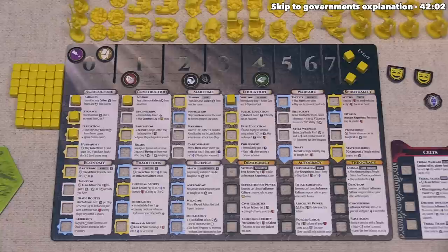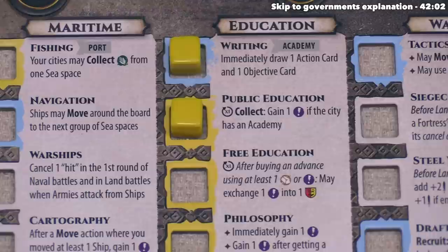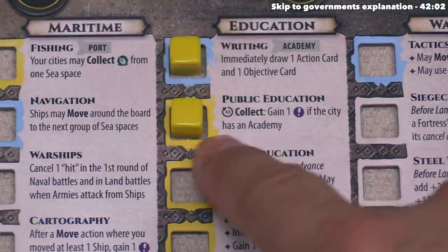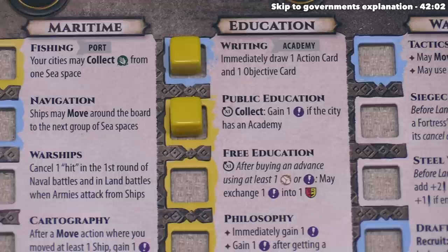That event is done, so we can refill our event track, and now the yellow player can take a free advancement — they are going to go for public education. That has a yellow border, so they will gain one mood token. When we focus in, it says that whenever they do a collect action, one time during that collect they can gain an idea if the city has an academy. Currently they haven't built any academies but they do have the option to, so by going into public education it feels pretty likely that they're going to build at least one academy soon.